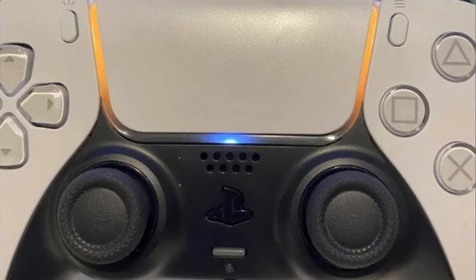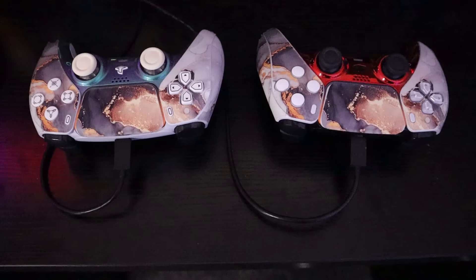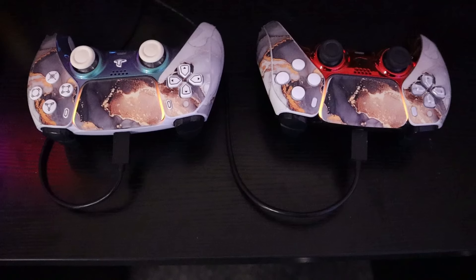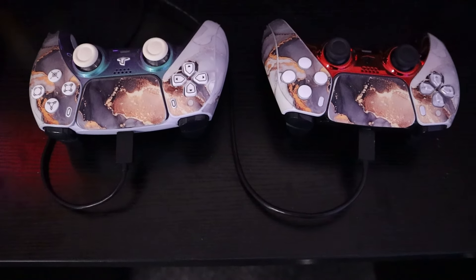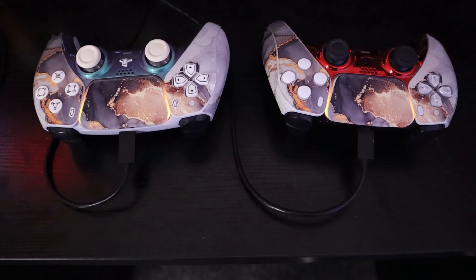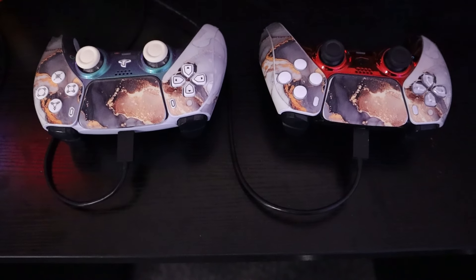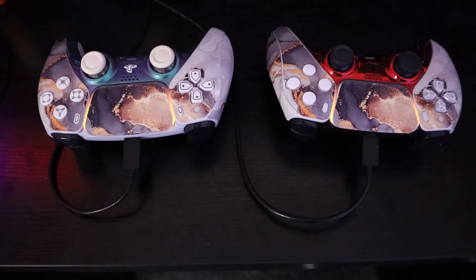If you see your DualSense pulsating with an orange light it means one of two things. One: your PlayStation 5 is preparing to enter sleep mode — both the controller LED and the PS5 system will start pulsating in the same way until the procedure is complete, after which the light stops pulsating and remains solid orange. Two: your DualSense controller is charging. When connected to power and actively charging, the pulsating orange will stop and simply turn off when charging is complete.